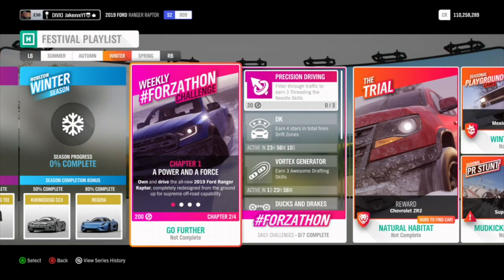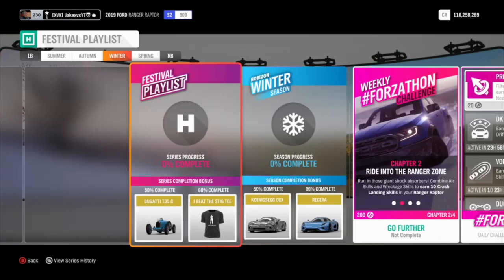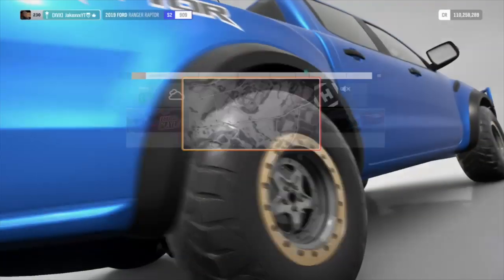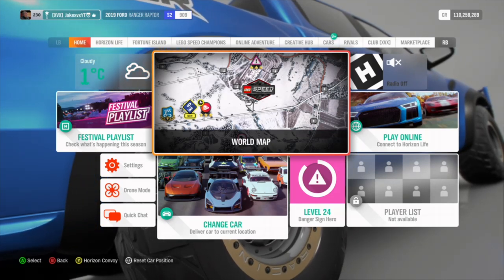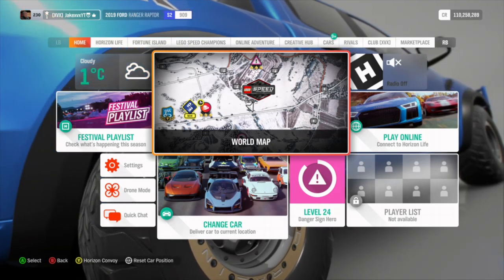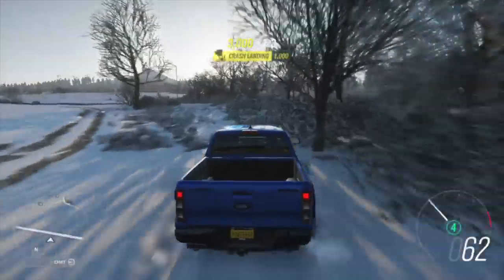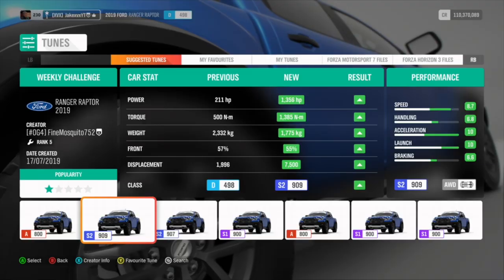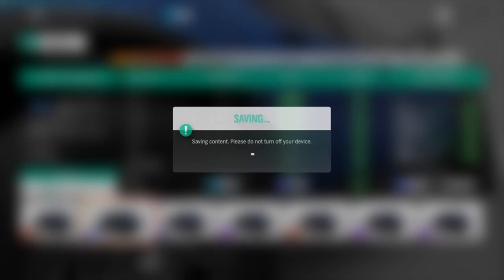Go to your festival playlist — you'll have a bunch of different challenges to do to reach 50%. The first thing I recommend is the weekly challenge. This week it only gives you 13%. First of all you need to own the brand new Ford Raptor, which you can buy in the auto show for about 58,000 credits. I put a 1,300 horsepower tune on it just so it's a lot faster — I recommend you do this as well, you can see where I did it on screen right now.